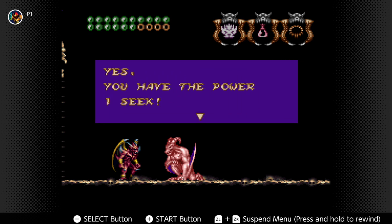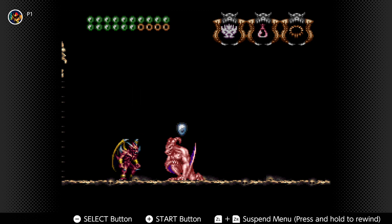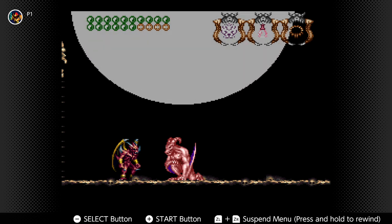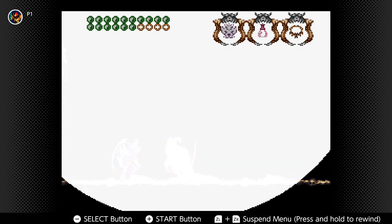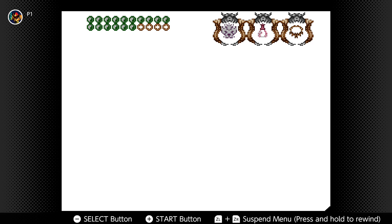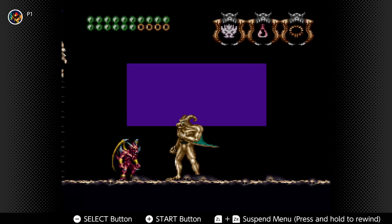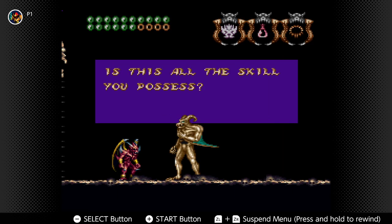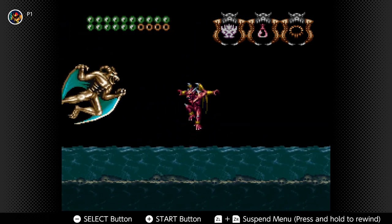Yes, you have the power I seek — the crest of heaven. Wait, it's gone. Remember how this went last time? He turned gold and flooded the place — oh yeah, aqua. Is this all the skill you possess? Fight harder and die with honor. Just try me, gold man. Yeah, you long-legged snickety snack.